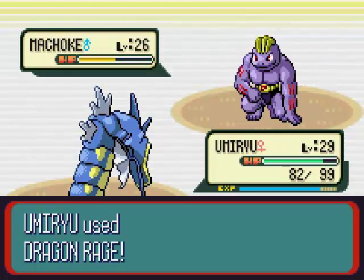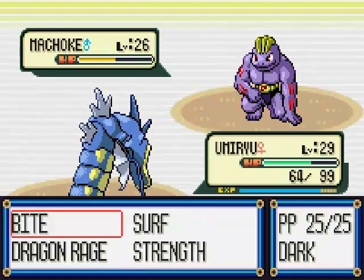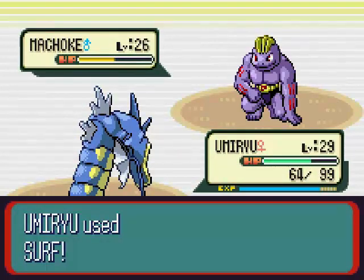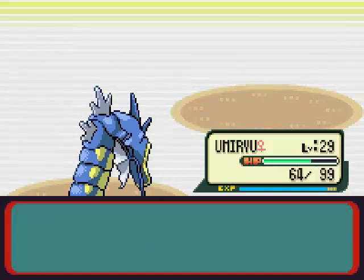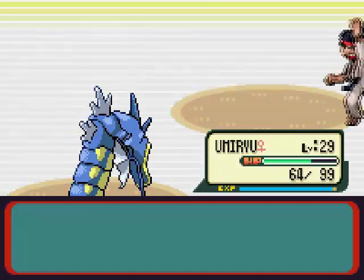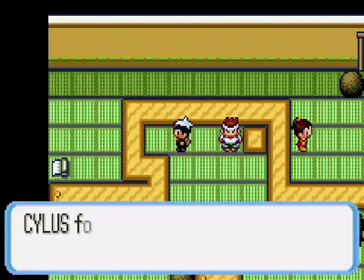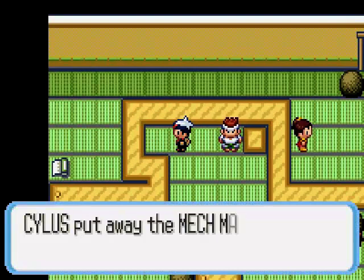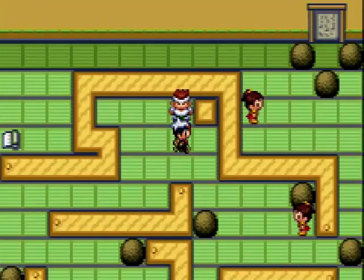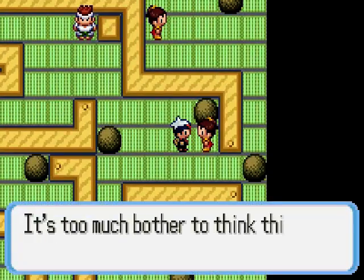This would be a good time for Shinoah, but Shinoah doesn't have Wing Attack yet, and she kind of just learned to fight. So yeah, you can't solve the puzzle because you're stupid. Alright. We get a Mech Mail! Go ahead and fight you, just to get you out of the way.